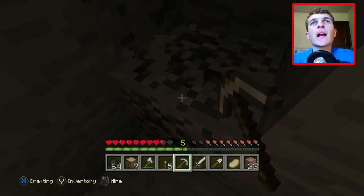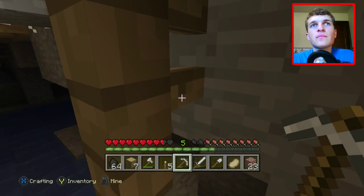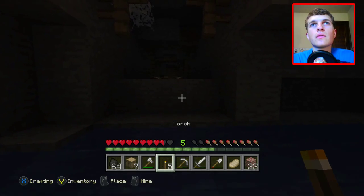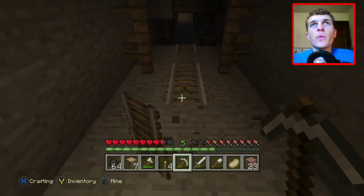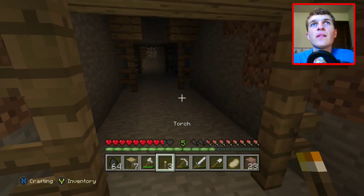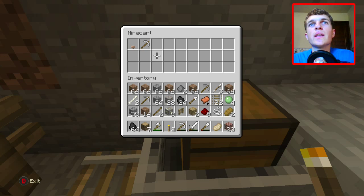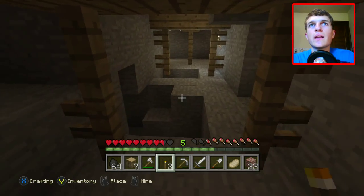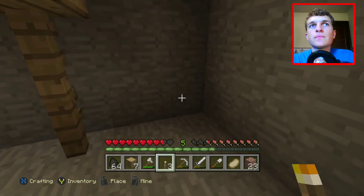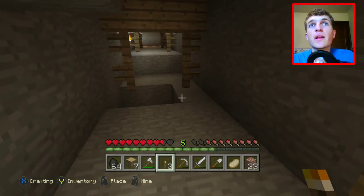I kind of remember this place but I haven't been here in a long time. Let's go in this water and check this area out. It's pretty dark, which indicates we haven't been here much. Oh, what is this? Here we go — we got another chest! Bread, an iron pickaxe, a saddle, and some more bread. That is sweet. No diamond unfortunately — we didn't quite get that lucky. But we got a saddle and some bread. Can't argue with a fresh loaf of bread.